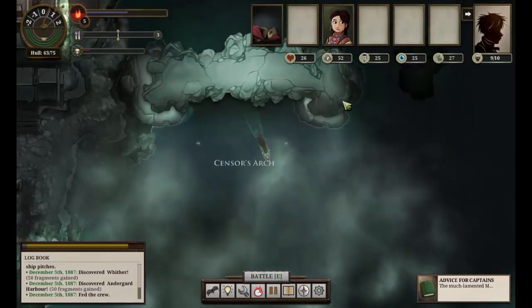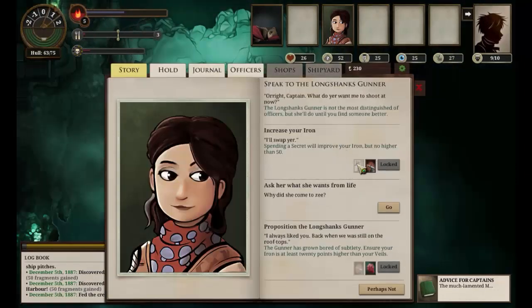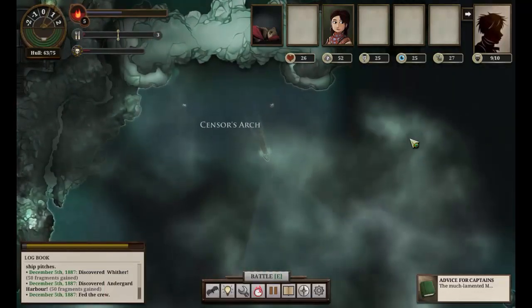How am I doing on secrets? I can't increase my iron yet - I don't have a secret. Can't proposition her yet. We've asked her what she wants from life before, let's do it again. It's like a flit at Z, right? No one to tell you what to say or do, and no one to kick you downstairs just because you've got a bit tall. I'll be a faithful officer, but put me ashore and a shadow and I won't forget you. So we have an excuse to go east, which is great.